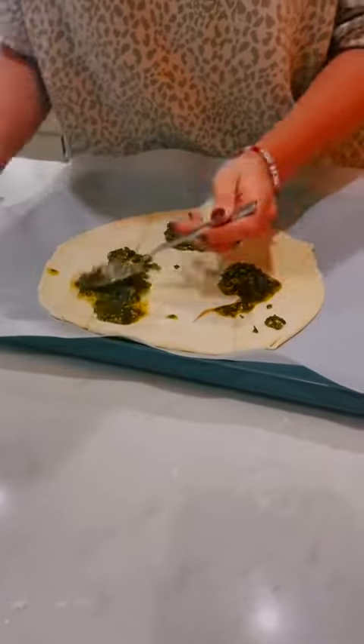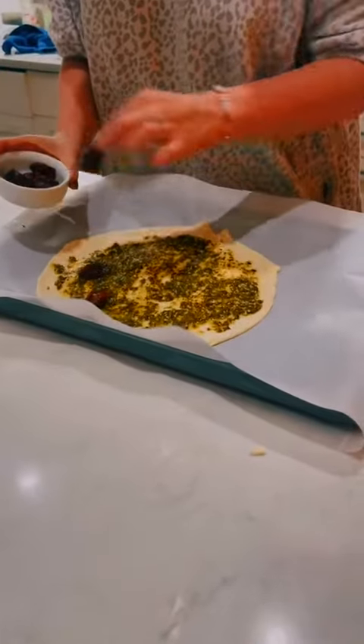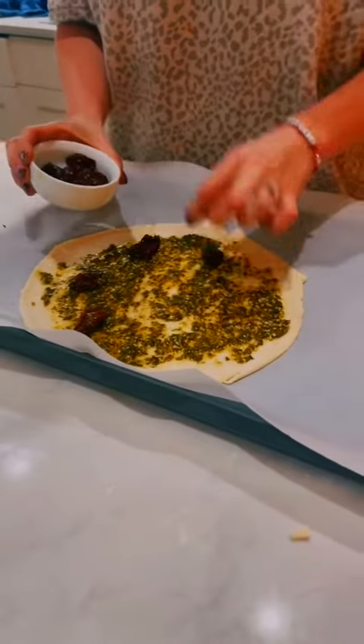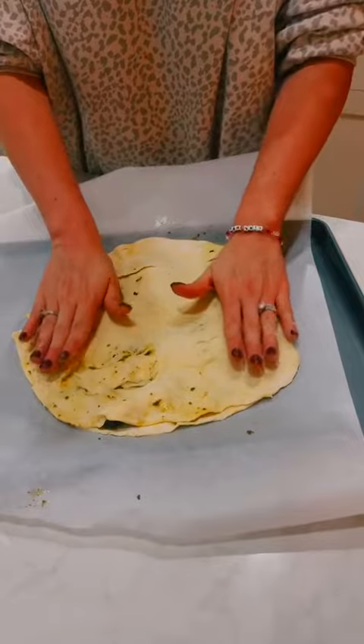Then transfer one puff pastry sheet to a baking sheet and spread as much pesto as you would like. I like sun-dried tomatoes so I added these as well. Then take your other puff pastry and add it on top.